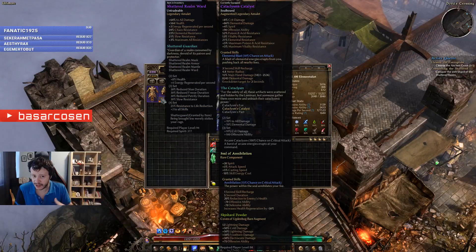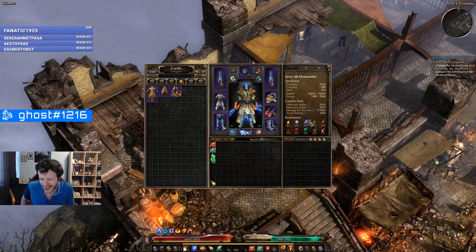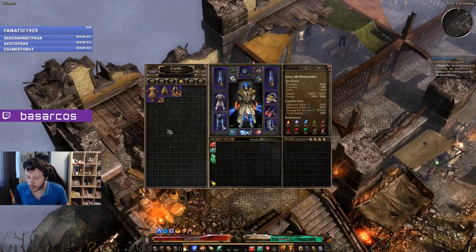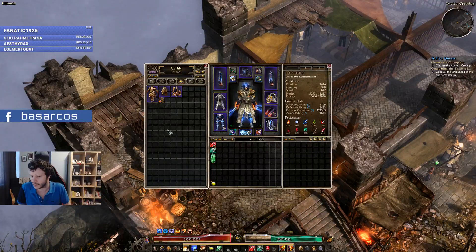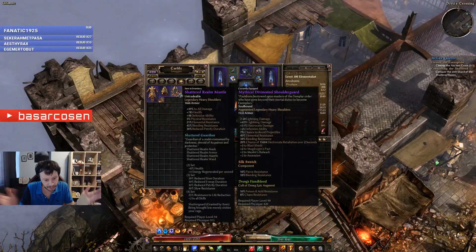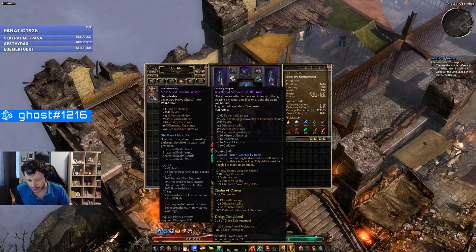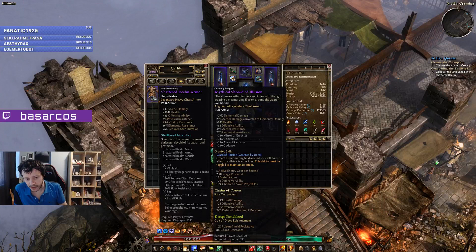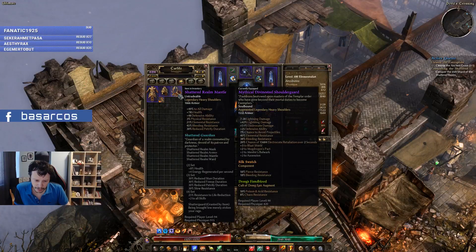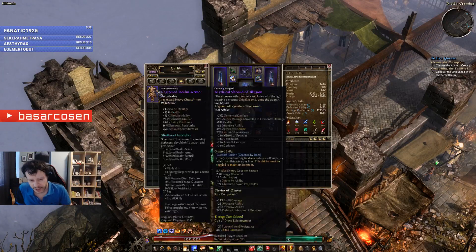The Shattered Realm set makes us much tougher because of the wondrous plus-three max all-res bonus on the amulet. Look at these resistances — 89% lightning resistance — and there's also a proc that allows us to gain six percent more max resistance, so we'll have 95% lightning resistance. The chest can be obtained from Shattered Realm level 20, the amulet around level 30, the mantle around 40-45, and the helmet from level 60, which is quite hard.